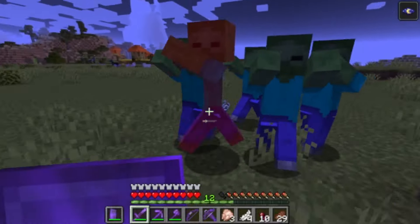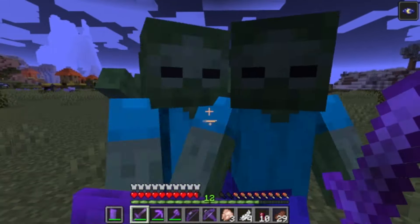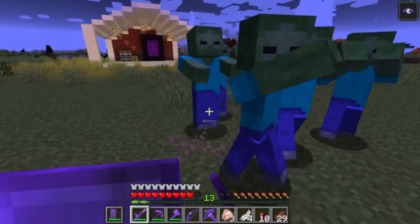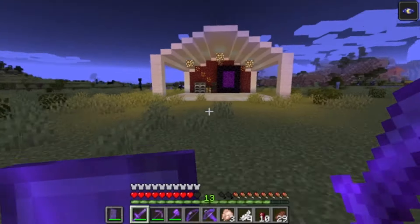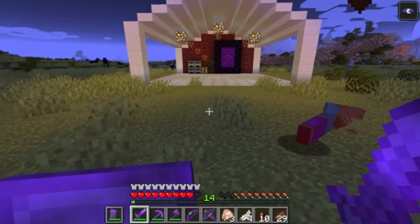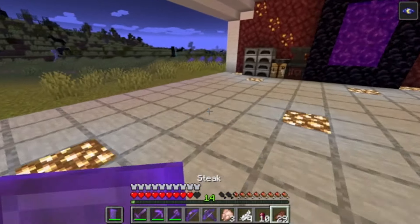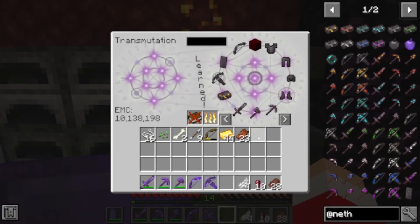I don't even know if we got an ender pearl to be honest. These custom armors have abilities — let's see what the goto-right one is: Piglins become neutral and increase rock luck by two. So it increases our luck — I wonder if I open a chest if that increases what I would get. He did drop an ender pearl, which is good.